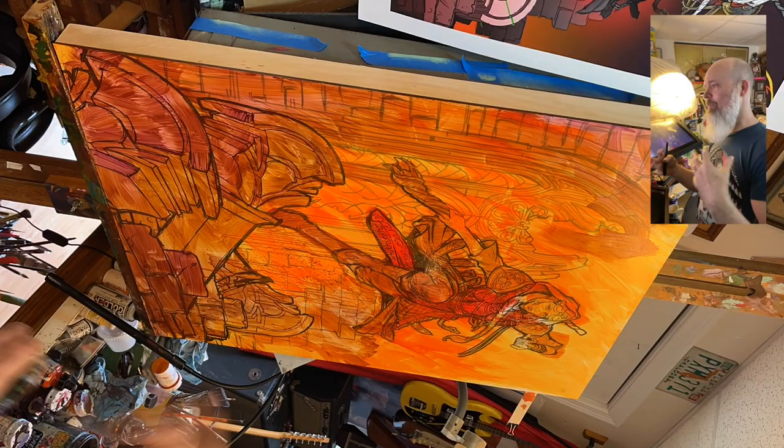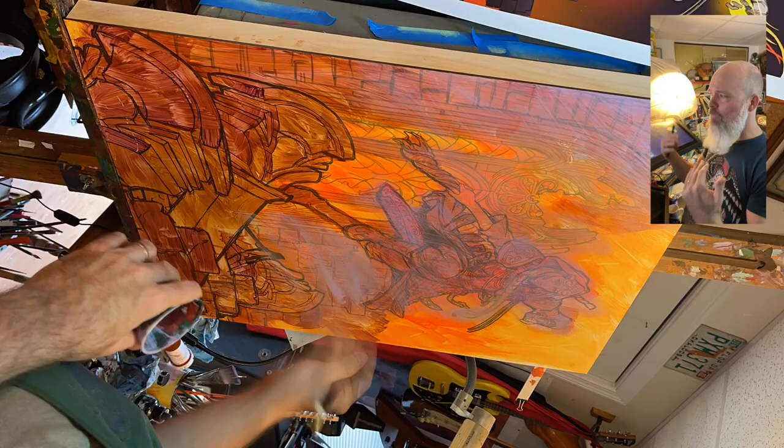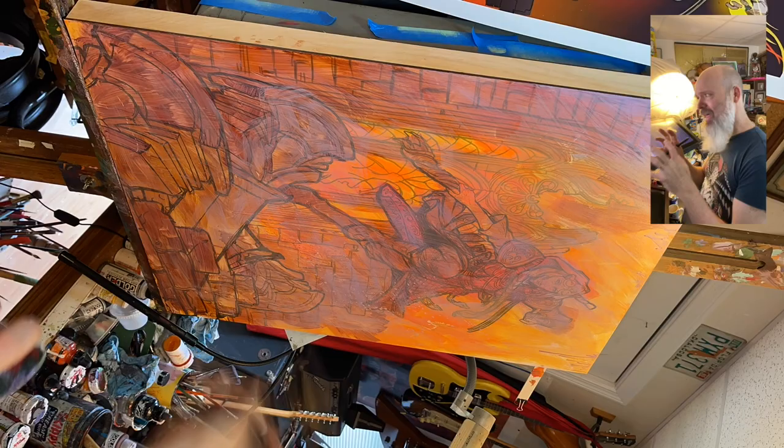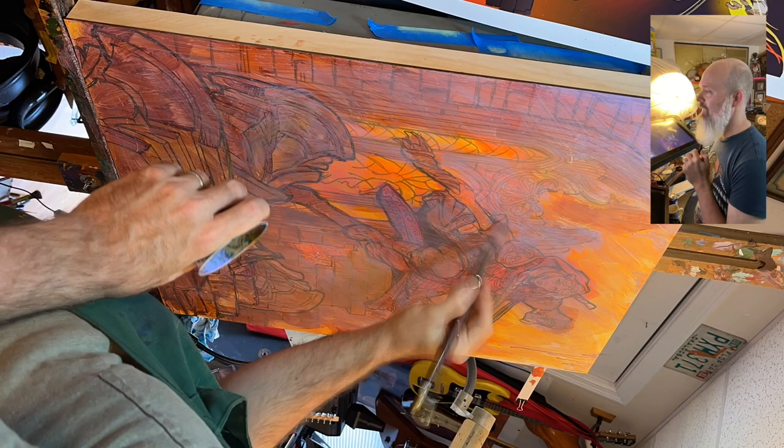I'm obeying the color study, going in and adding all of these textural marks. But I needed to knock down the contrast because I didn't want to fight these lines the whole time. So you're seeing me scumble some almost violet — which is the opposite of orange — to neutralize some of that hot yellow stuff and ghost things out a little bit, making it less of a struggle as I'm trying to work with the drawing underneath.